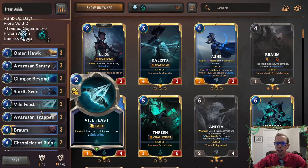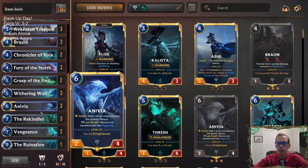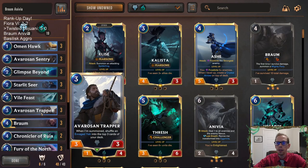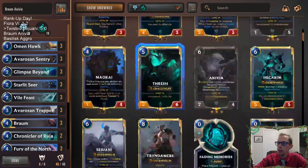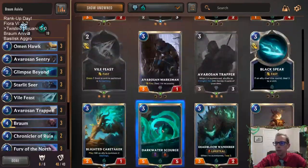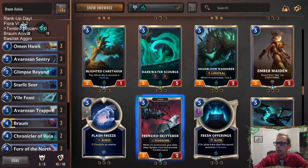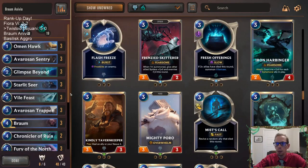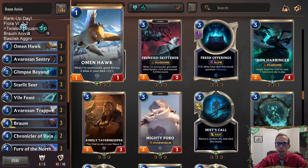I've had some people ask about the deck, so I decided to give it a try myself. As you can maybe see here, I've added in some of my own little things — basically some cards that I like. There's some things I don't like about the stock deck list that a lot of people play. For example, there's Hapless Aristocrat — not a big fan. We're going Omenhawk instead.